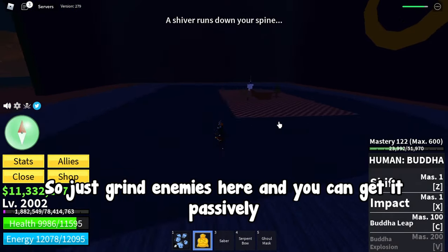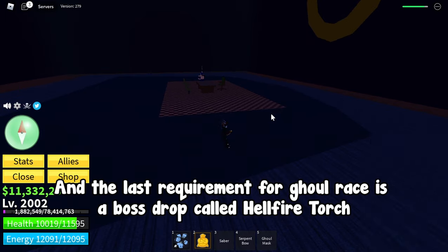I have 128 at the moment. In order to get Ghoul Race you have to get 100 Ectoplasms, so just grind enemies here and you can get it passively.